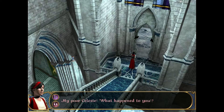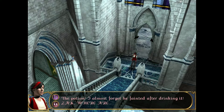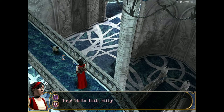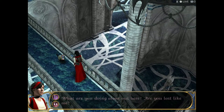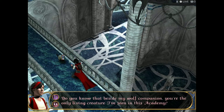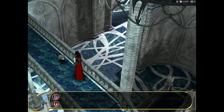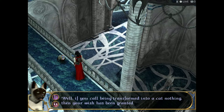My poor Celeste! What happened to you? One of the trial room doors. Zack? What happened during my vision — the potion! I almost forgot he fainted after drinking it! Zack! Where are you? Hey! Hello, little kitty! That's probably Zack! What are you doing alone here? Are you lost like me? Do you know that besides my wolf companion, you're the only living creature I've seen in this academy? If you call being transformed into a cat nothing, then your wish has been granted.